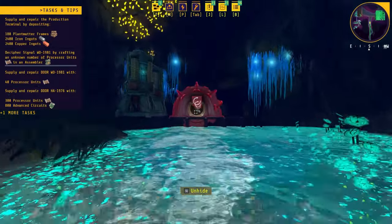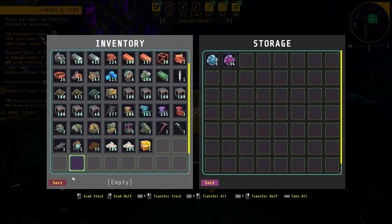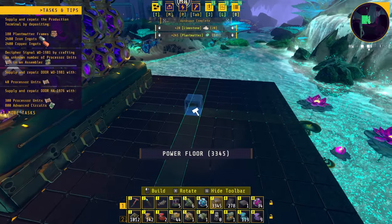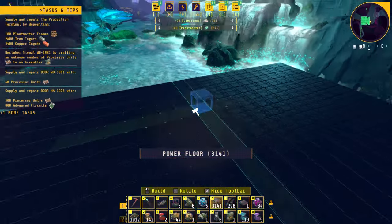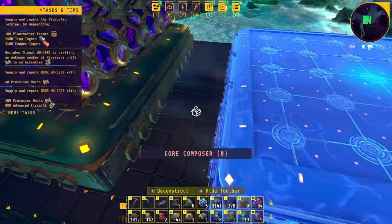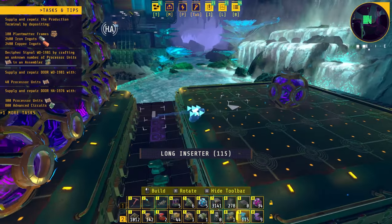Now the power is out, so we'll go and crank the cranks again. While we're here, we'll dump the cores in the storage by the core composer. Since we're here, we'll actually add a second core composer since the first one is full, and grab some long inserters to start transferring the extras.